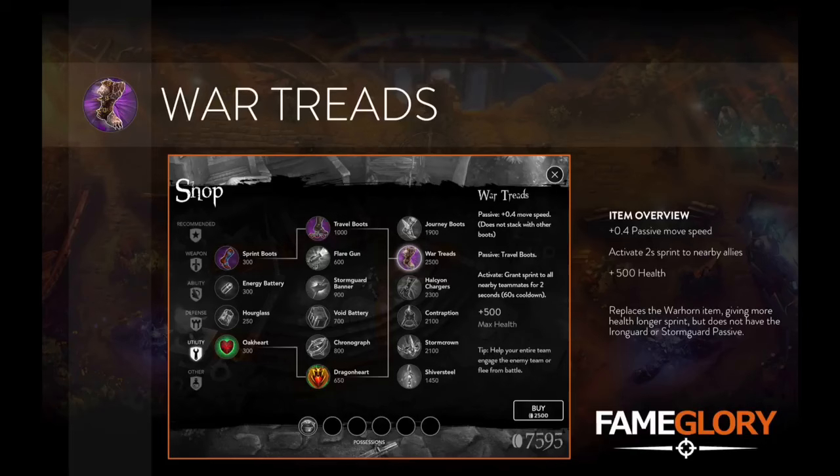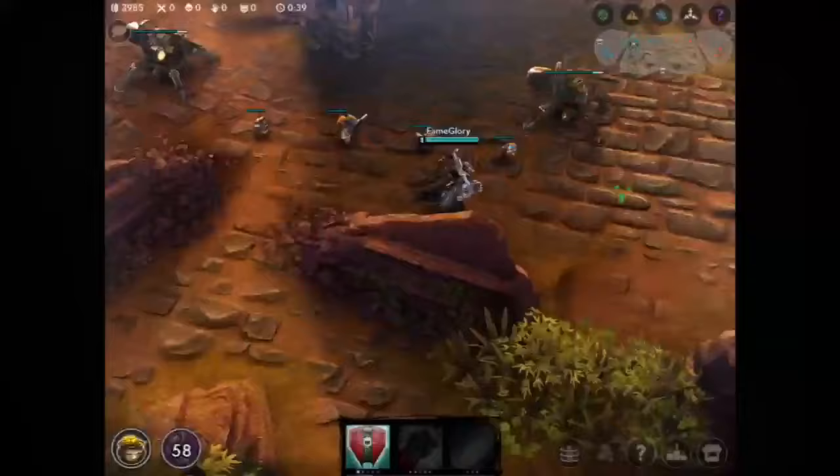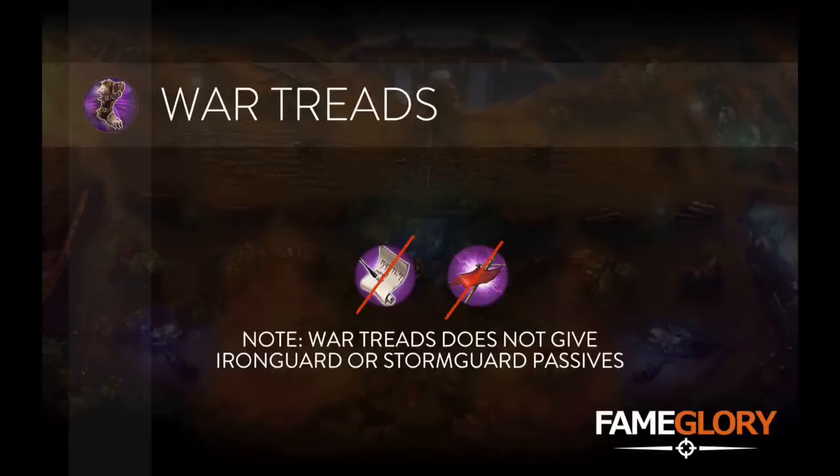The next item is War Treads, a new Tier 3 item built out of movement speed and health, granting you a plus 0.4 passive movement speed, a plus 500 health, and a 2 second activatable sprint for you and nearby allies. This item replaces Warhorn, but it's worth noting it does not give you Iron Guard or Storm Guard banner passives.